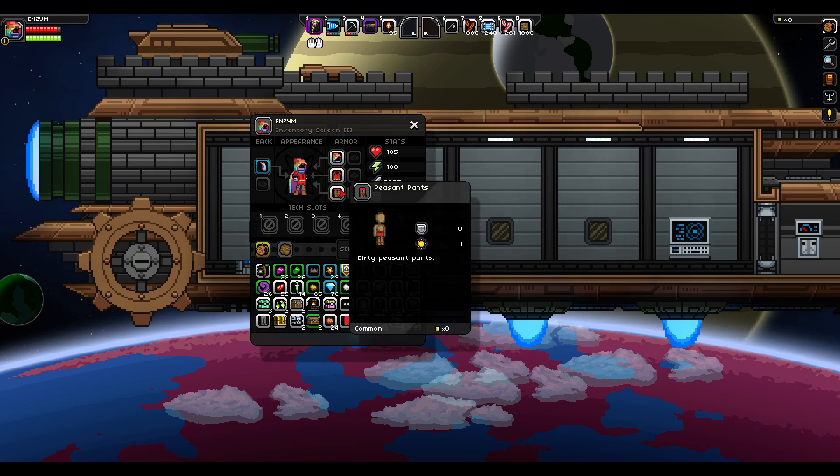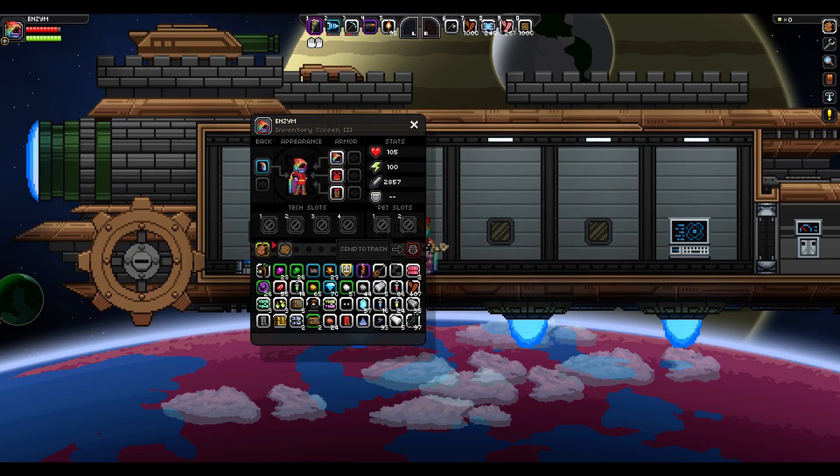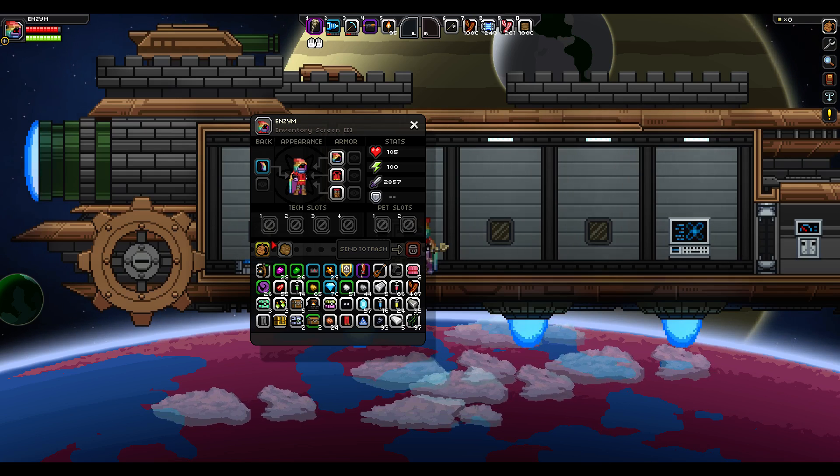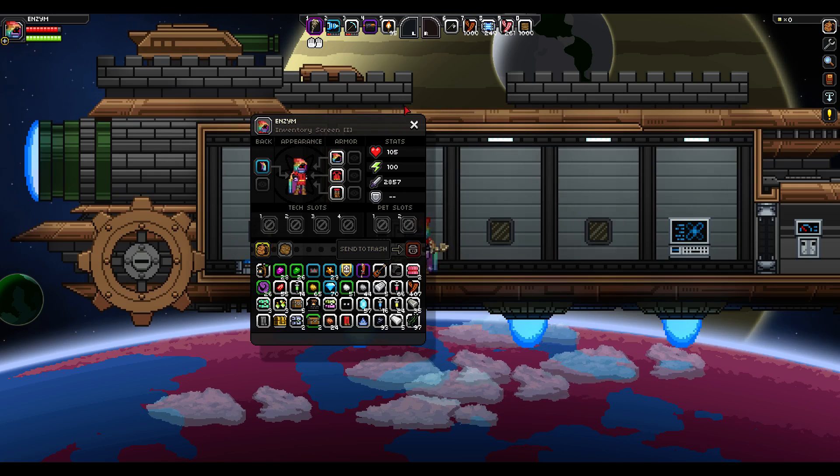So I'll talk you through some of the changes. They have added Skyrails — this was originally a mod by Appjums. I'm not sure much about it, I've seen a couple of demos on it. It's basically like you slide around everywhere and weird stuff like that. That looks interesting, that looks cool.